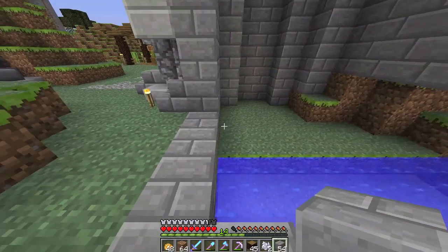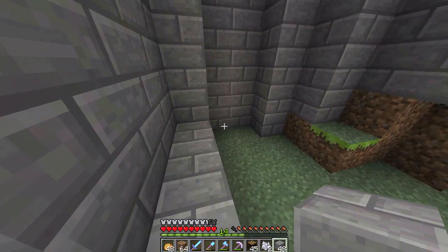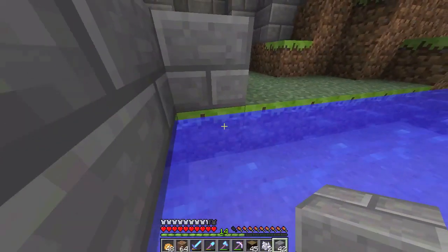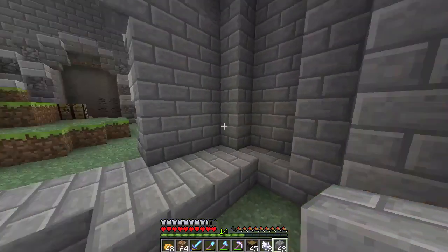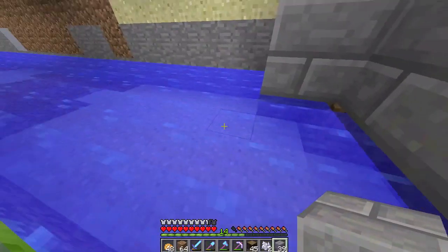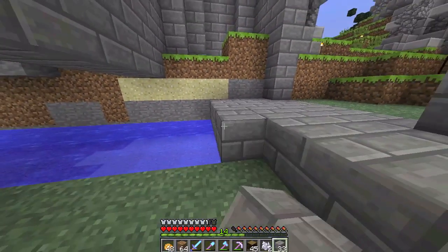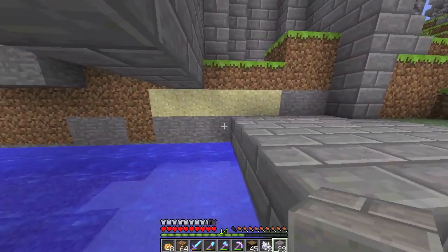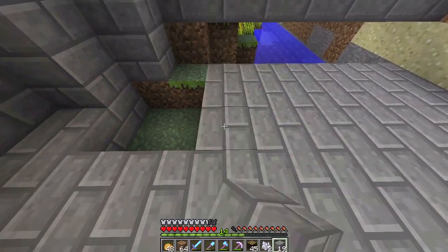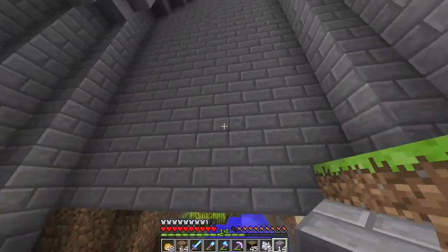We will start off by giving this room a floor so we can see what we're doing. This water is pretty annoying but we will leave it there for now. Actually, maybe we will not make this a storage room — we will make this an entrance for this wall over here.